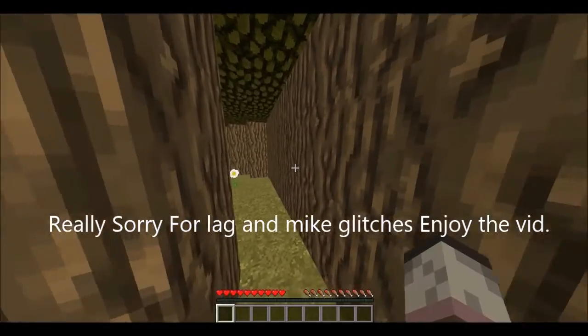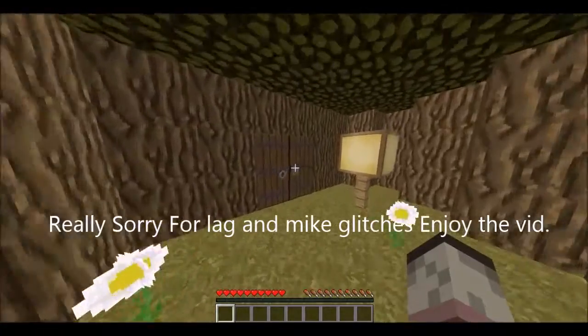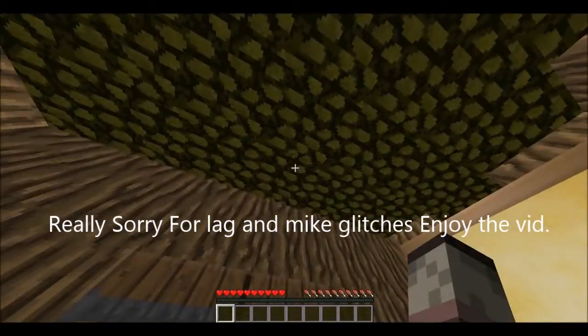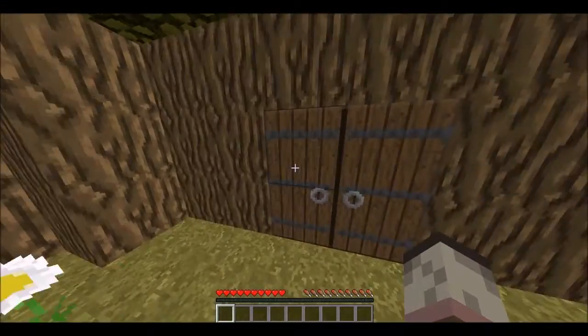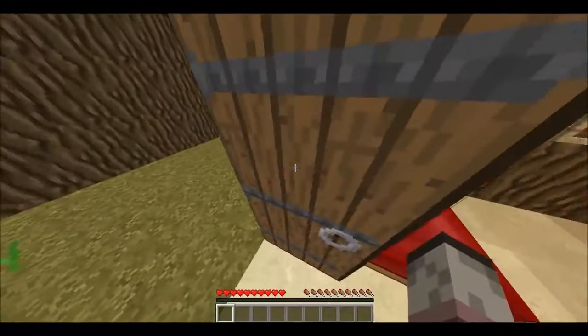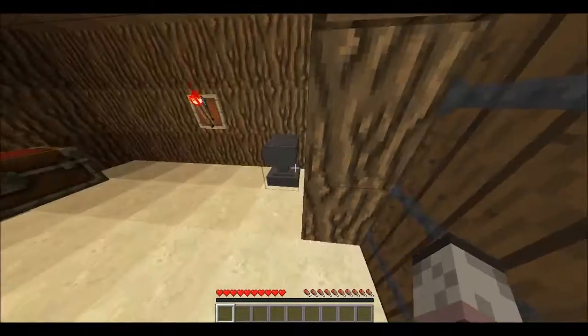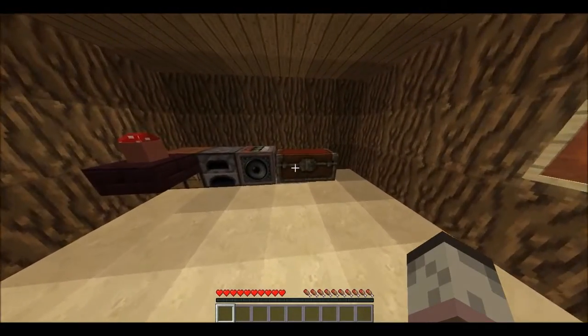So I've traveled to this mystical place to find the treasure of someone. I'm pretty sure I have to go through these doors here, and I'm supposed to find it — it's in this house. The first objective would be to look in the chest.